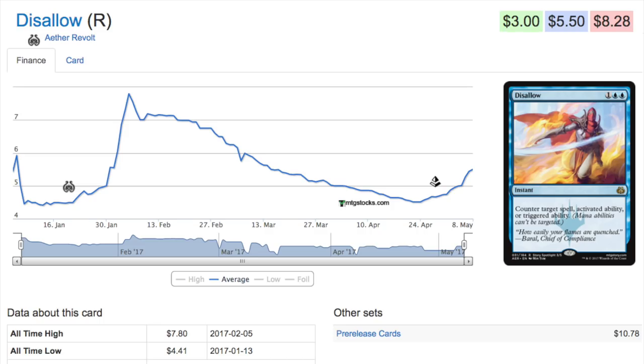Next we'll take a look at Disavow. It has tanked and tanked and tanked, and then it's going up in price right now, partially based on control decks doing pretty well. The meta game has shifted to control. Disavow is strictly a better Cancel, but it is also more expensive — it counters target spell, activated ability, or triggered ability. It's a counter spell with some upside. I can see this card being quite expensive after the Pro Tour if Amonkhet ends up being more control-based.